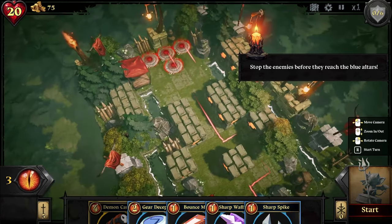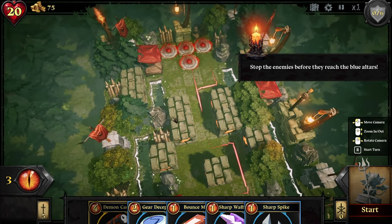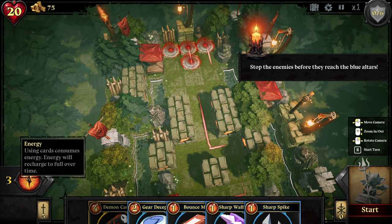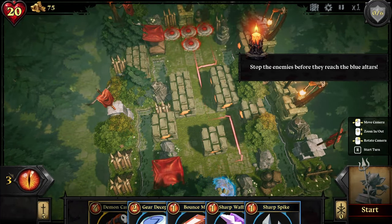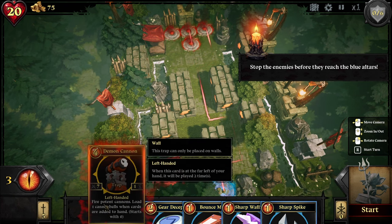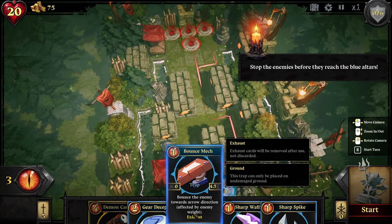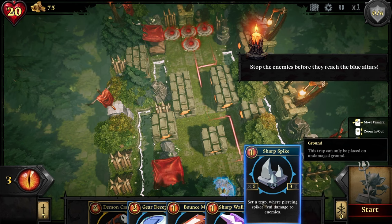Okay, so they're not coming out of this one — they're coming out of these two to start with, and they're going to jump around this way. Inflict ongoing damage to an enemy. Stop enemies before they reach the blue altars — makes sense. With energy, maybe we gain three each turn, but it can go up. The demon cannon. Bounce mech: bounce the enemy towards the arrow direction. Inflict ongoing damage to an enemy after playing — exhaust one random card. Seems pretty good.